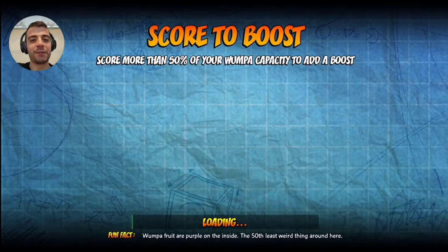This is the Toys for Bob Labs game mode: Score to Boost. It says score more than half of your Wumpa capacity to add a boost. So you can't just have one Wumpa Fruit, score it, and have it automatically boost. You have to have at least half of your Wumpa stashed for your character in order to get a boost added to your bank. Let's give this a shot.